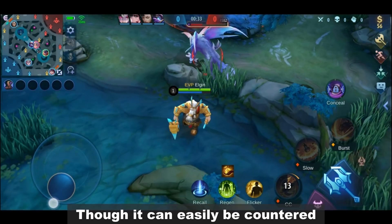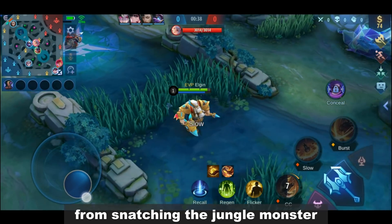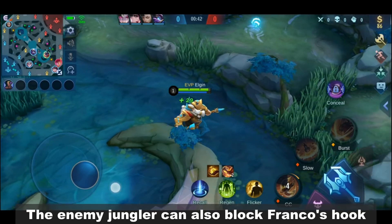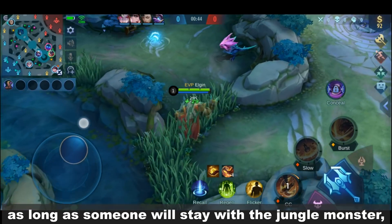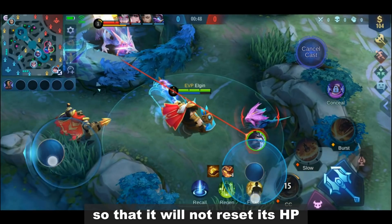Though it can easily be countered if the enemy jungler has a teammate that can block Franco from snatching the jungle monster. The enemy jungler can also block Franco's hook as long as someone will stay with the jungle monster so that it will not reset its HP.